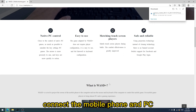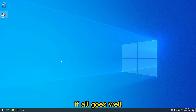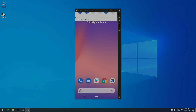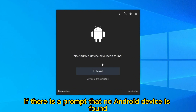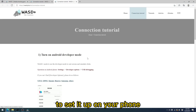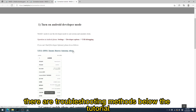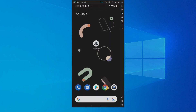Connect the mobile phone and PC through the USB data cable. If all goes well, you will see your phone screen on your PC. If there is a prompt that no Android device is found, click the tutorial button and follow the tutorial to set it up on your phone. If the problem persists, there are troubleshooting methods below the tutorial.